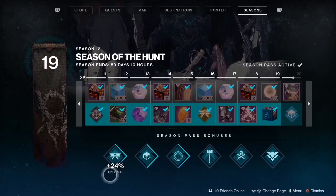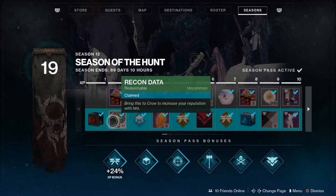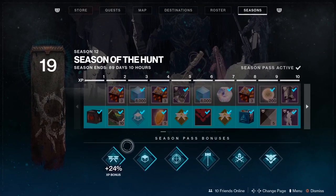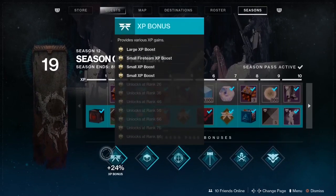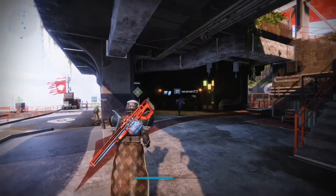The next tip is that you should always look at your XP bonus on your Season Pass. Be in a Fire Team, guys — it gets you more XP than ever. A lot of people are going to be doing the campaign all night, some Strikes, some new stuff. So get part of a Fire Team. Get your friends going, and you guys can get more XP together while you rank up your Season Pass to get more XP bonuses throughout the Season Pass.